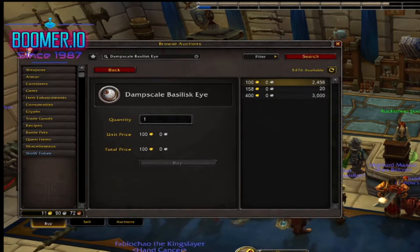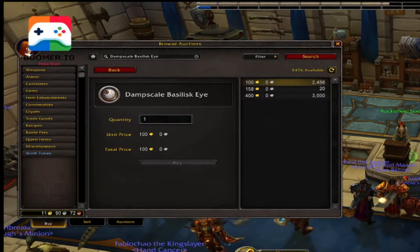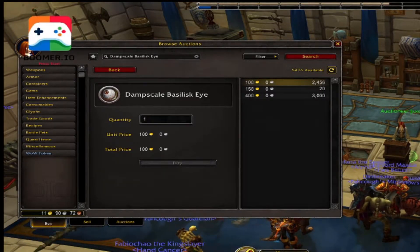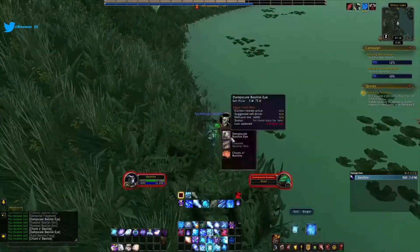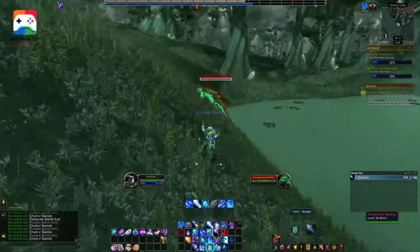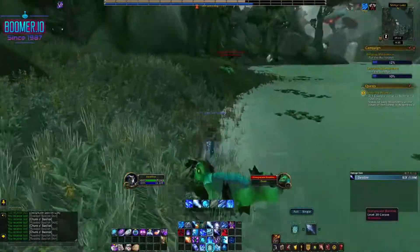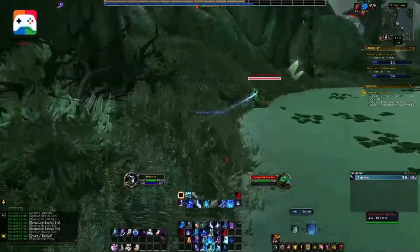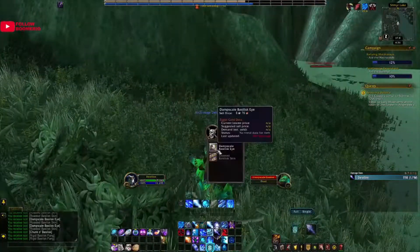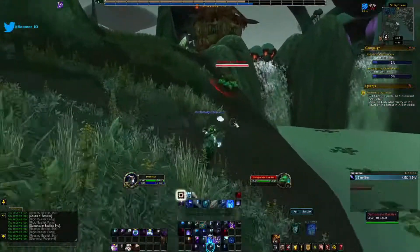Next up, Demon Scale Basilisk. As you can see on my auction house for my server, there's not very many, so it is worth a lot. This is still in demand even today in Shadowlands. Head out to Outland, go to the little lake outside of Shattrath, and go around this little lake killing these basilisks. The drop rate for the eyes is pretty good, so you can probably, within five or ten minutes, get yourself a good stack of 40 to 60. Super easy — throw those up on the auction house and you're good to go.